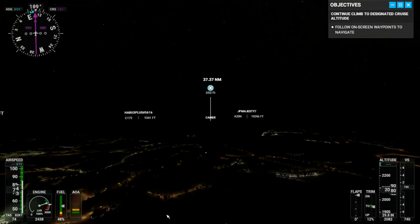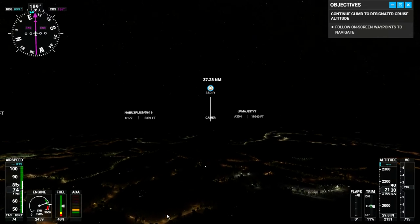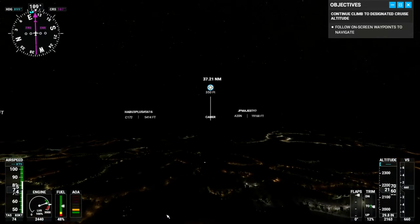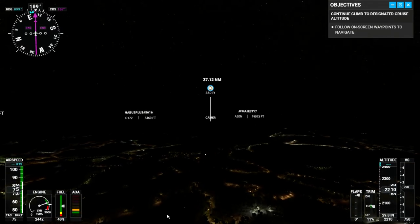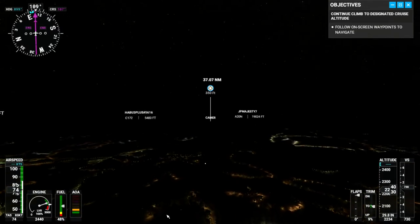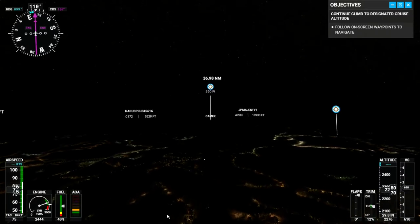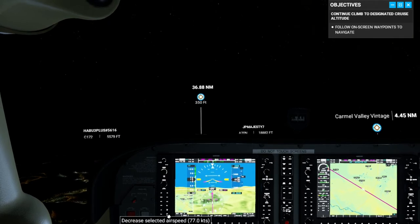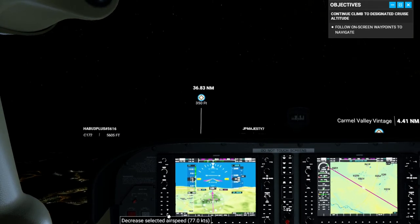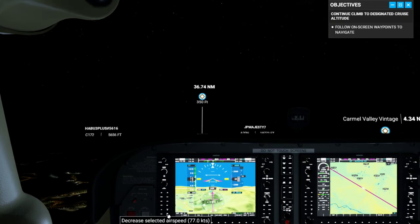The game is very pretty at night. It seems to render better — I think it has less stuff to draw because it's dark. First time I flew at night I was pretty scared because I'd never done that before. But the Garmin is so good; I basically just flew by looking at the Garmin screen and managed to land safely. Don't have that one recorded, unfortunately.